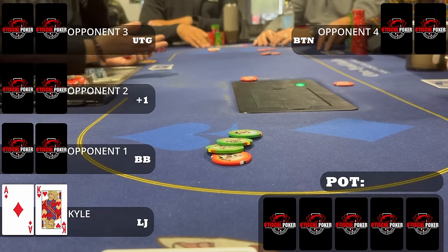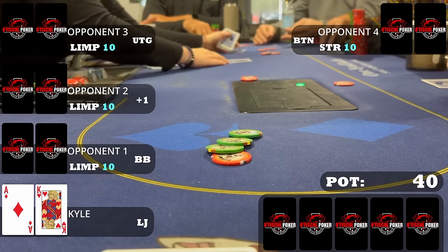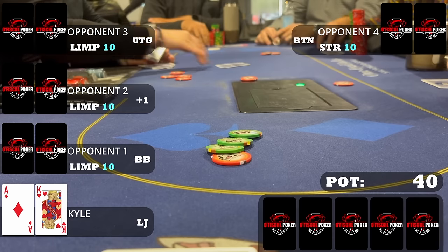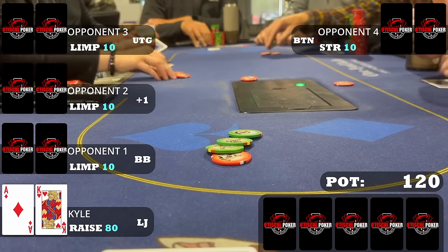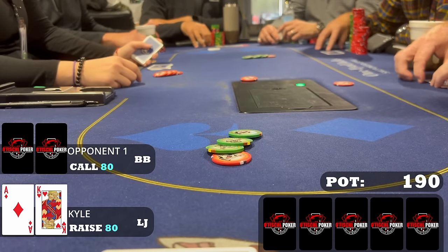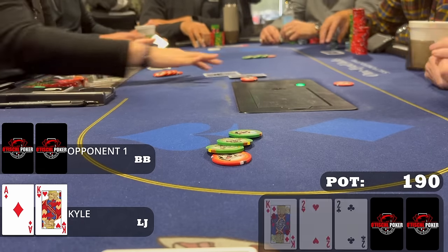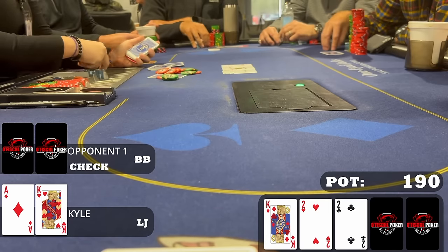Following that, I look down at ace-king offsuit in the low-jack. The button straddles to $10 and there are three limps. I think the appropriate size here would be $80 — three times the bet plus one for each limper. Only one of the limpers decides to call. So we end up going heads up to a flop which comes king-deuce-deuce. It checks to me. I think my hand is so strong I can give up a free card.